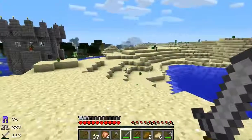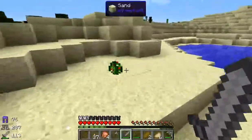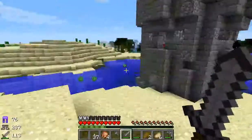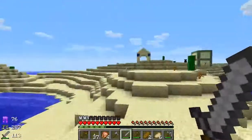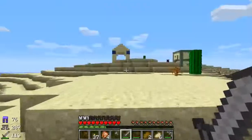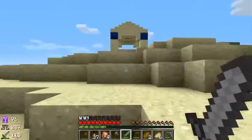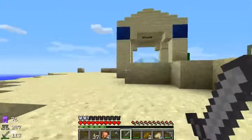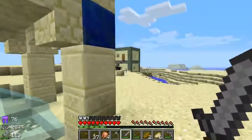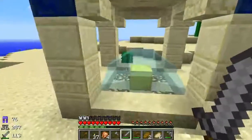I think I killed that one — yeah, I did. It teleported while I was killing it. I think the other one has left me alone — looks like it. Now, there's some lapis over here, there's going to be a block of gold, and there's going to be a block of redstone. This is stuff worth getting. Now there's an ender golem over there — hopefully he's going to leave me alone.